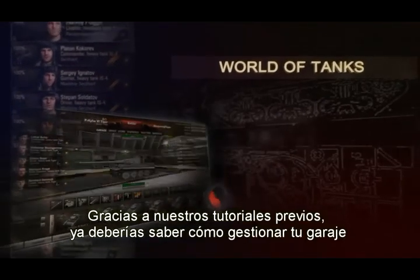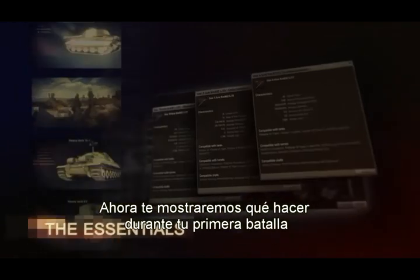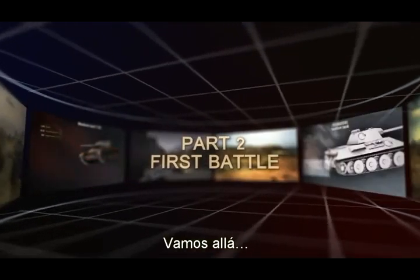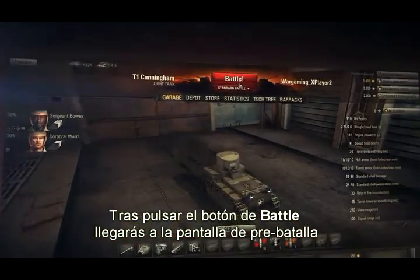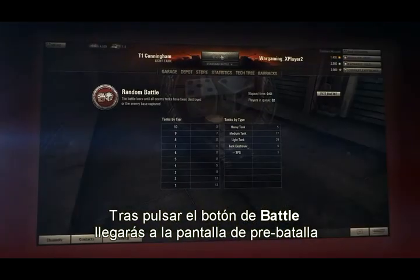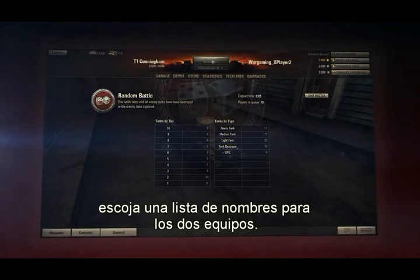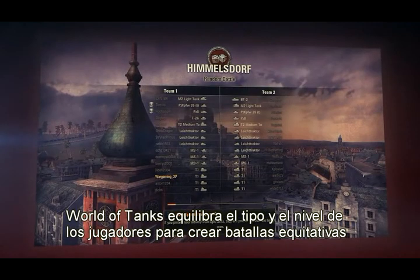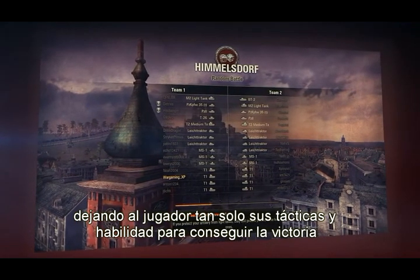From our previous tutorials you're already aware of how to manage your personal garage. Now we'll show you what to do during your first battle. Right after pressing the battle button, you get into the pre-battle room where players are waiting for the game balancer to pick rosters for two teams. World of Tanks balances the types and tiers to create evenly balanced battles, leaving you only tactics and skill to earn your victory.